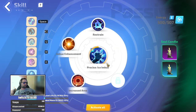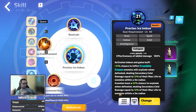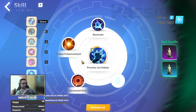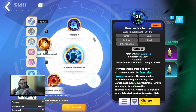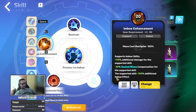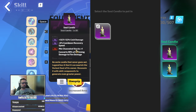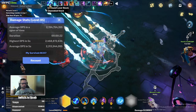For a source of explode I'm using Precise Ice Imbue, which gives enemies a 20% chance to explode when defeated, dealing secondary cold damage. I'm increasing this secondary cold damage with Imbue Enhancement, which removes the chance to inflict Frostbite from it but increases the damage by 115%. Increased Area makes the clear a little bit better, with Restrain to reduce the mana cost. For candles, you want to get one with minimum channel stacks.